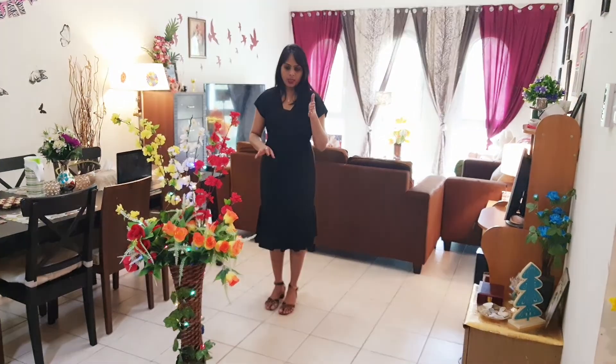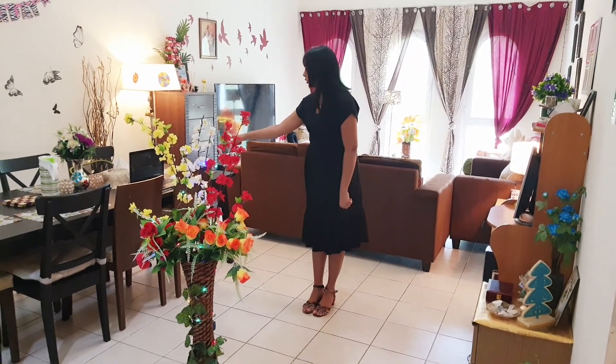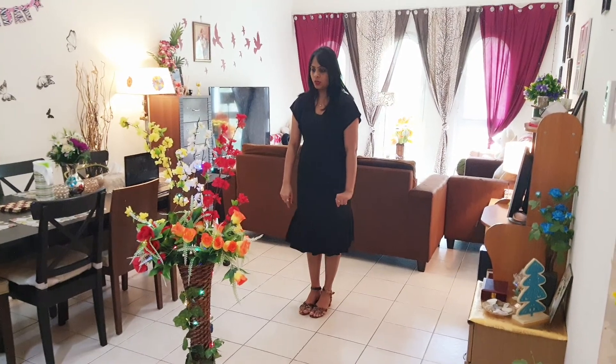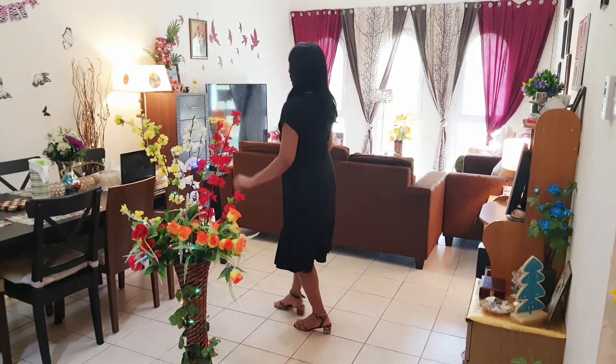Now coming to the quarter turn — this might be a bit tricky, but we can fix it. I'm right in the middle; I've got four things around me: one, two, three, and a fourth one. I'm turning towards the wall. I just take one turn. This is one quarter turn.